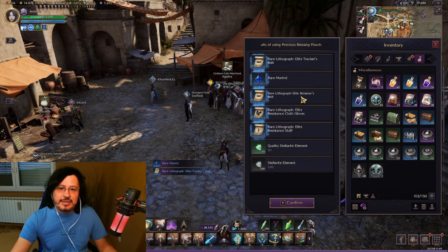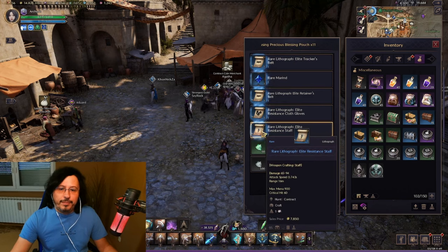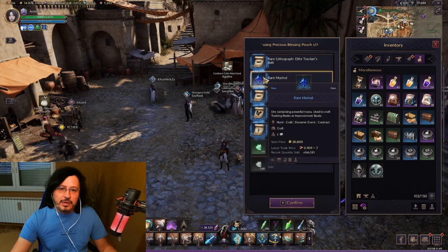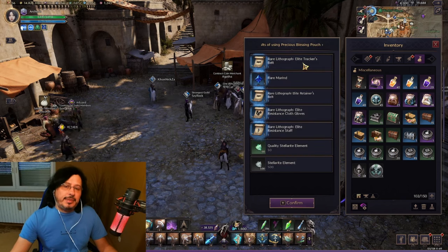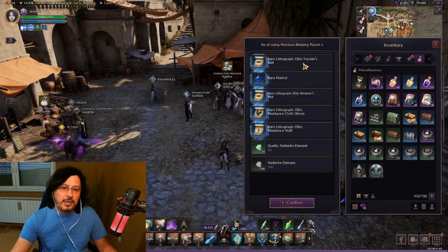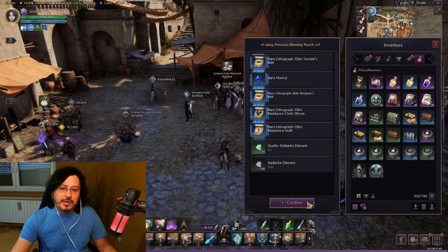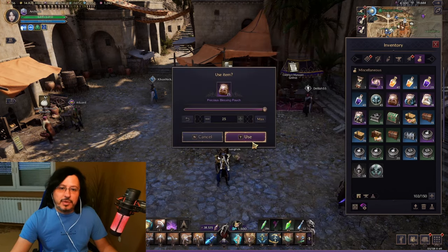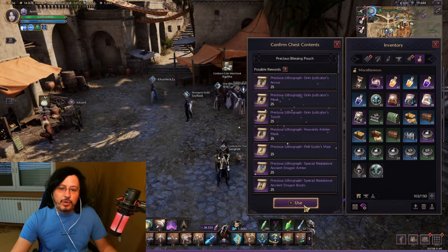Opening the first 11 bags - I can see only blue items here, that's not great. Everything is blue. Maybe some gear parts I still have as green, so I can replace them with blue gear parts. I still have 25 bags remaining.